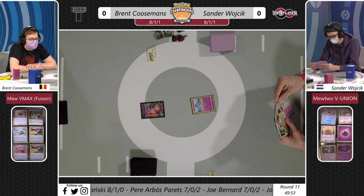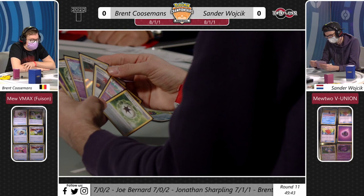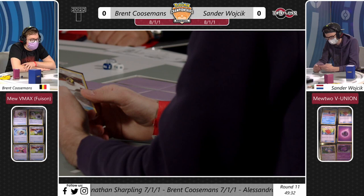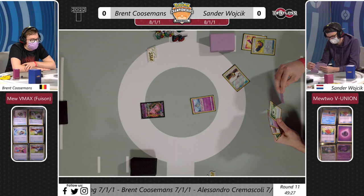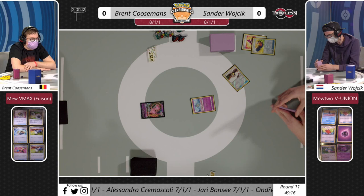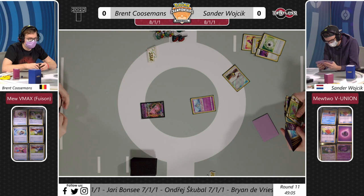Every time you think how can Sander innovate another control deck - he obviously has his testing group and he'll work on it. We've seen a rework to his NAIC creation with that Mewtwo V-Union gaining some tools. Not only V-Guard we can see there, but there's also a thick Kirlia line. He's got the Kirlia in hand, which has that fantastic ability - known as Trade before, but now Refinement - discarding a card from your hand to draw two cards.